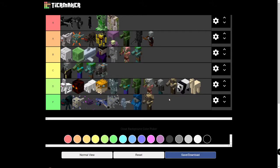Bats would be an F — super annoying, they're small and hard to hit, and only spawn in the dark. Parrots — I'd say C tier. They can be tamed, so they're not that bad. I would have to put them in C tier.